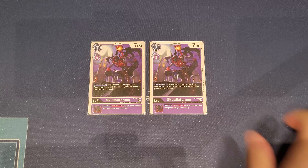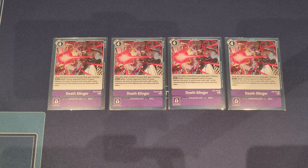For options, we have four Death Slingers. When this card is milled from your deck, you gain a memory — great because you can mill during your opponent's turn, acting like a pseudo Hammer Spark. Its main effect deletes one of your opponent's Level 4 or lower Digimon, and for every 10 cards in your trash you increase that level by one. This card costs only four memory. We consistently hit 10 cards quickly, so we can delete Level 5s early, Level 6s mid-game, and even Level 7s in the late game — all for just four memory.